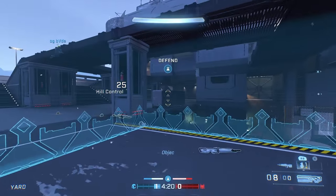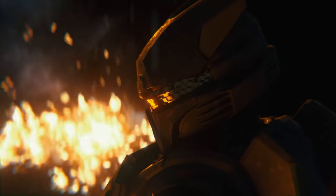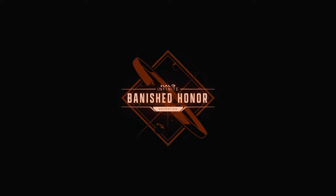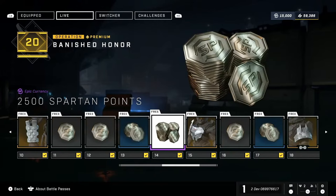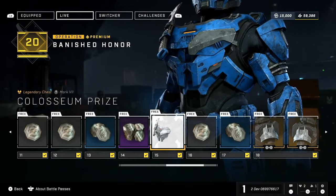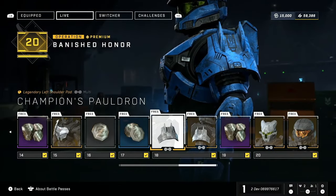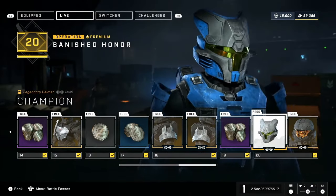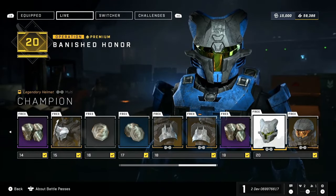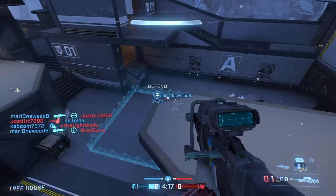That pretty much wraps up the Exchange and Spartan Points. We're also getting a new operation called Banished Honor — it's mostly Spartan Points, but the rewards are Banished-themed and all the armor pieces look good. There are about seven actual rewards: five armor pieces, one visor, and one emblem. It seems like operations going forward will have some rewards mixed with Spartan Points making up the rest.